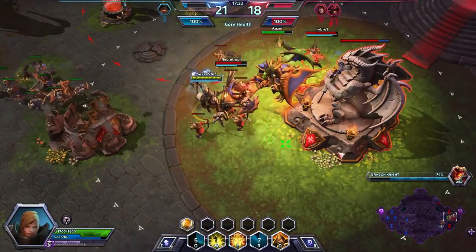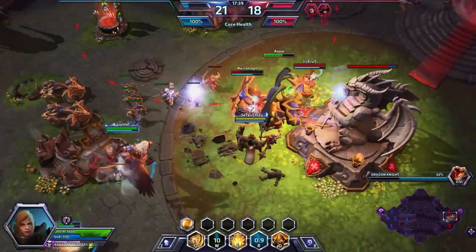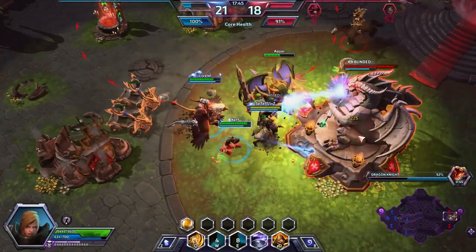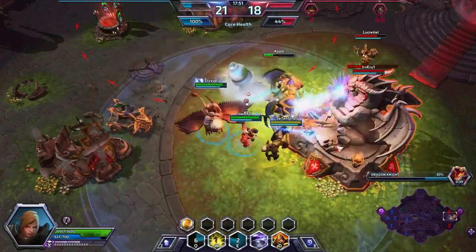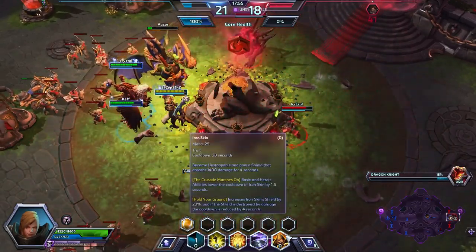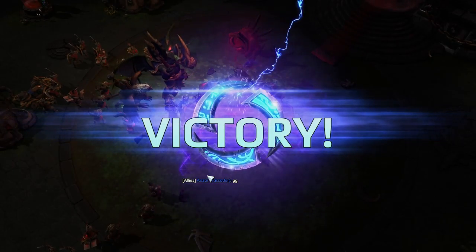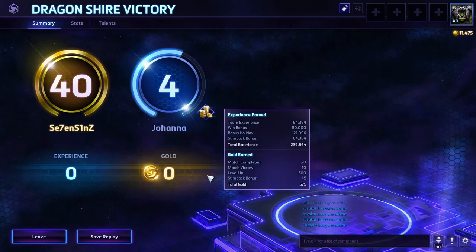We're going to come in here and try to push back the enemy team — maybe we should just go hard on the core. We are going to get stunned by the enemy ETC. We're going to stun everyone and throw out our blind, then just go attack the core. This might be GG — we'll find out. Just keep attacking, guys! It's meant to be as tanky as possible, utilizing your trait and that level 20 talent.